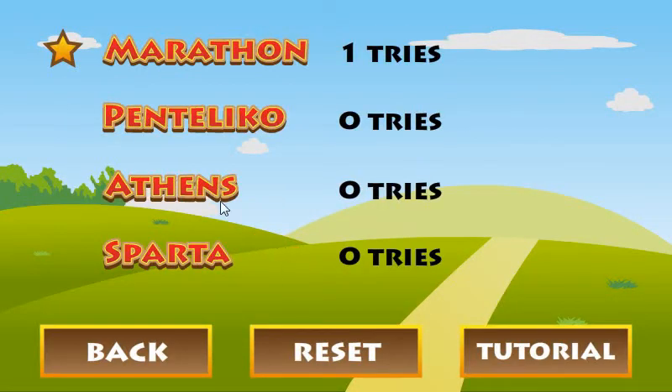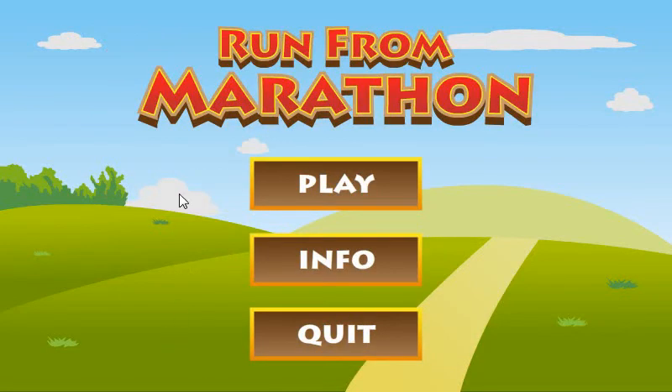You can go to your info and see how many times you've attempted things, if you've cleared it or not. You can reset your score if you don't like it. There's a tutorial. But that's it. Check it out!